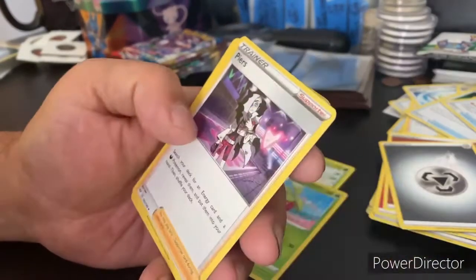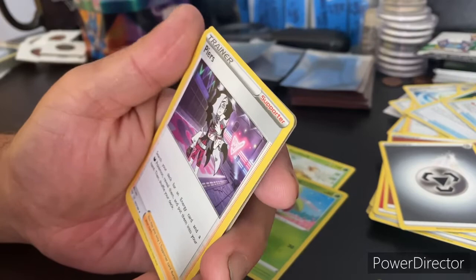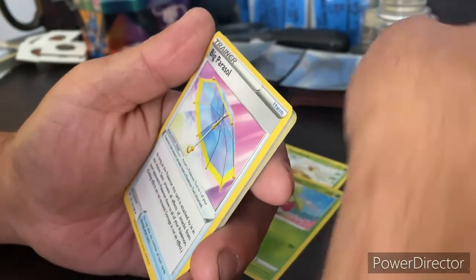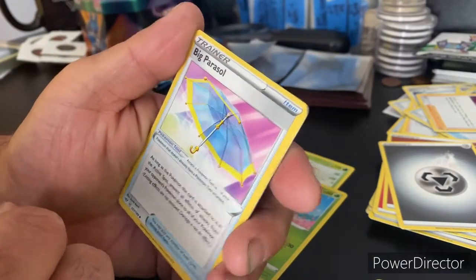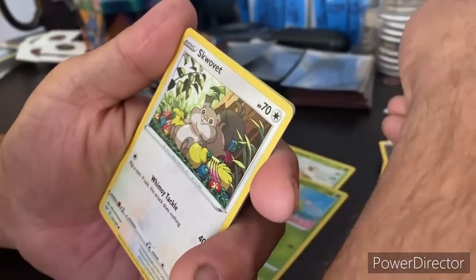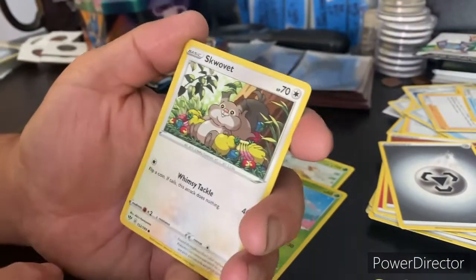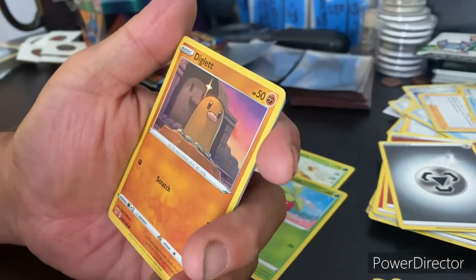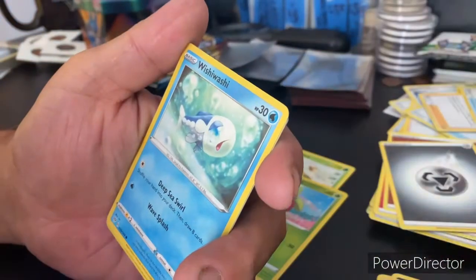Setting that aside, we got Pierce — Pierce looks like he's having an emo day. Trainer Pierce, and we got a trainer Big Parasol — this is what Pierce uses to keep his skin so fair. Then there's Sawk — looks like he's been sitting there eating just a little too much.